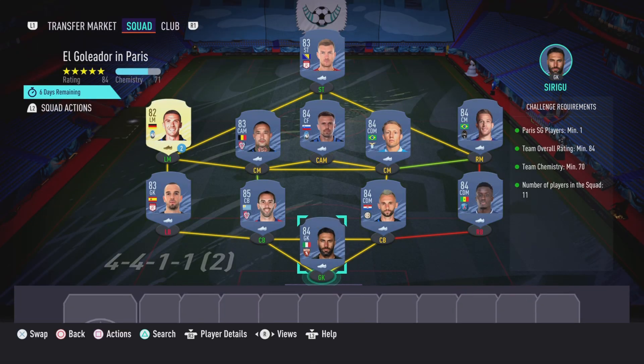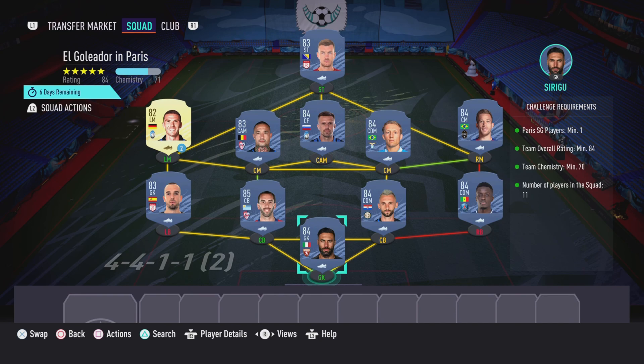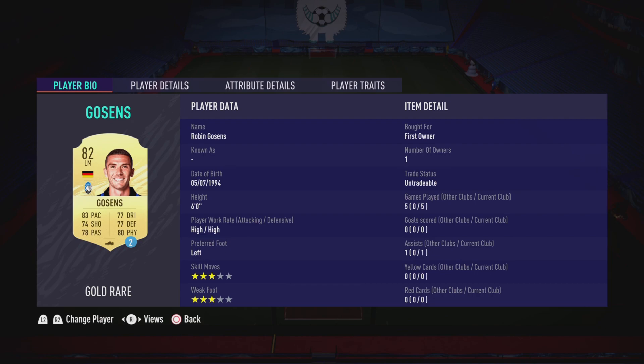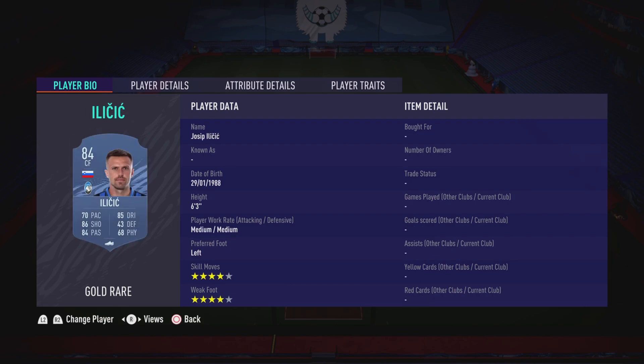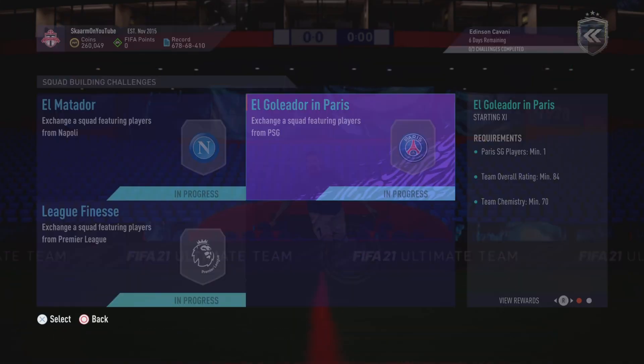Now let's move on to the PSG section. This costs 78,000 coins to complete; no loyalty is required. Even though the left midfielder does have loyalty, it does not affect this SBC whatsoever. Here are the players I used — and that is the PSG section completed.